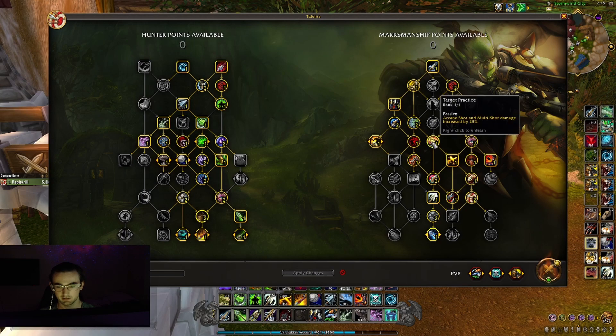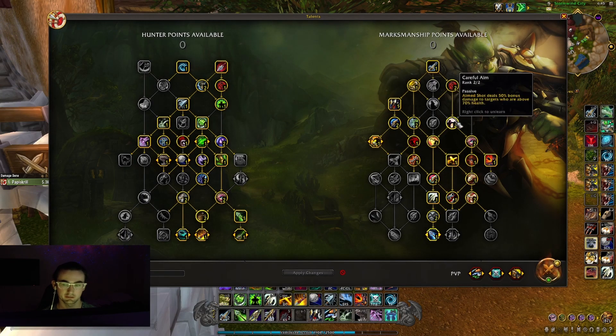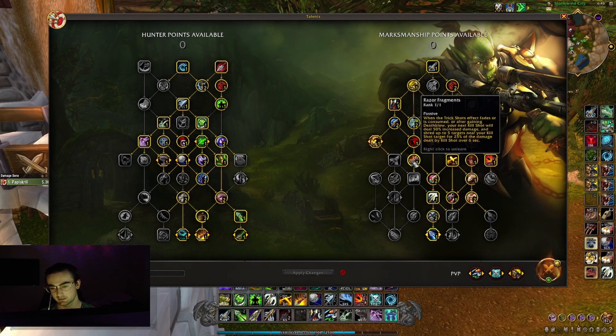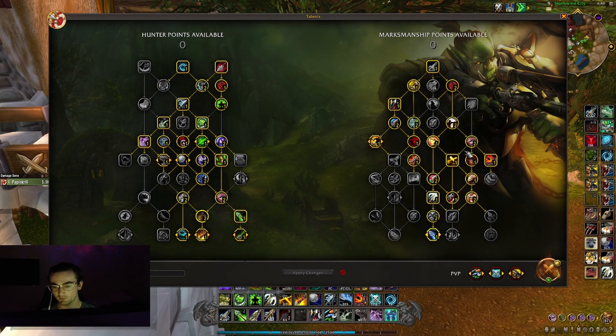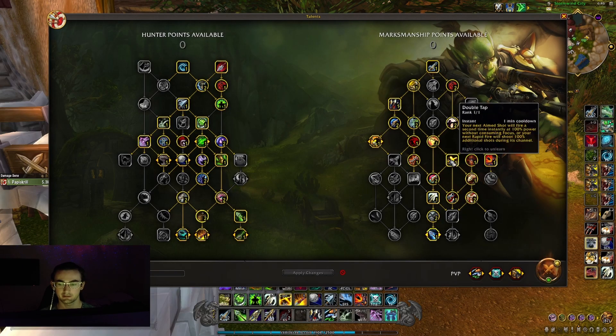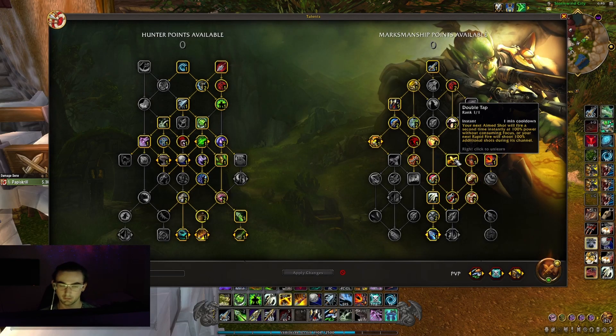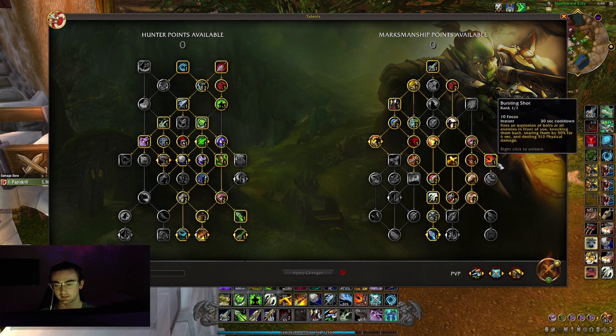Target Practice so Arcane Shot deals 25% increased damage — you obviously want that. Careful Aim so Aimed Shot does more damage to people with more health — up to 70% health it does 50% more damage in PvP. Focused Aim so Aimed Shot and Rapid Fire deal 10% more damage. Razor Fragments so your next Kill Shot deals 50% increased damage and shreds up to five targets near your Kill Shot target for 25% of the damage dealt by Kill Shot over six seconds. Dead Eye gives you two tries on Kill Shot, then Double Tap obviously — you'll mostly be double tapping Rapid Fire. The only time you really want to double tap Aimed Shot is if you have 10 stacks of Latent Poison and get an insta-proc from Lock and Load.